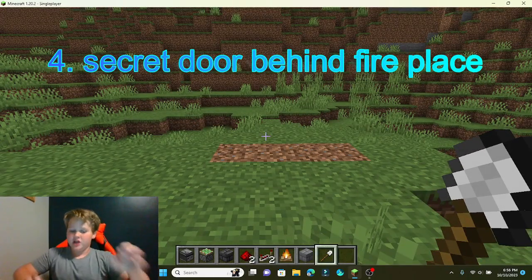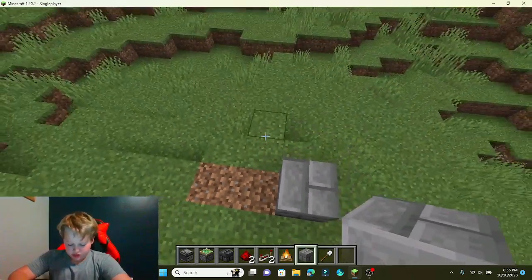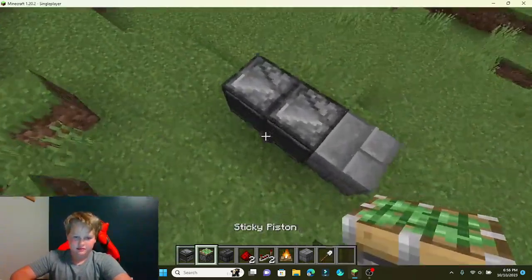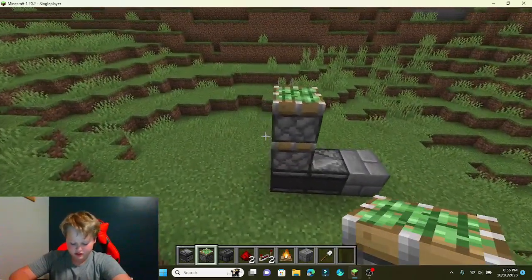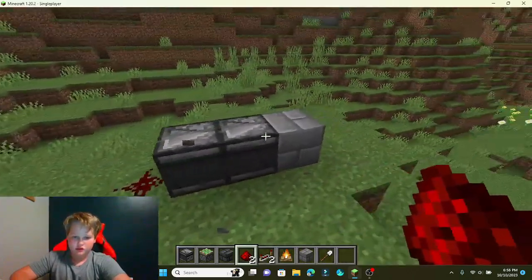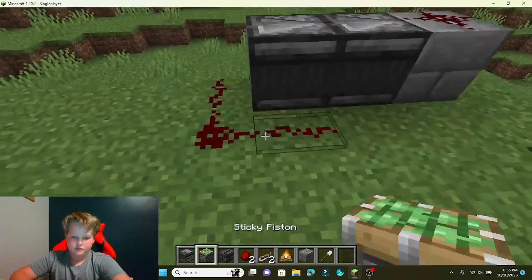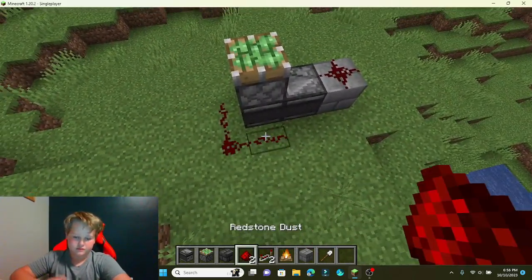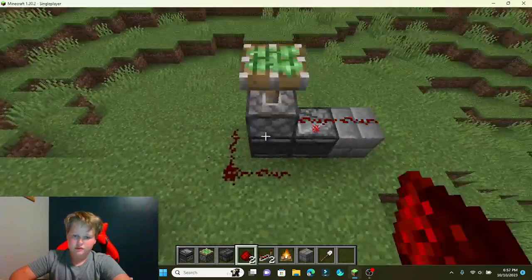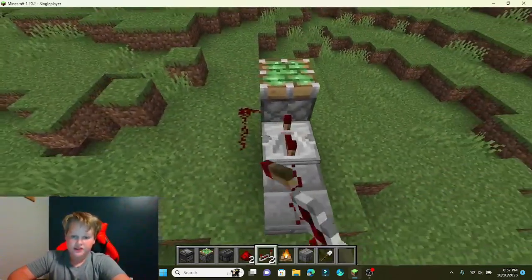And for our last one, we have a secret hideout behind a fireplace. Now let's go ahead and put this, facing like that, like that. Now I need to put some redstone down, should have to do some stuff. I'm going to put right here a repeater, set to four ticks.